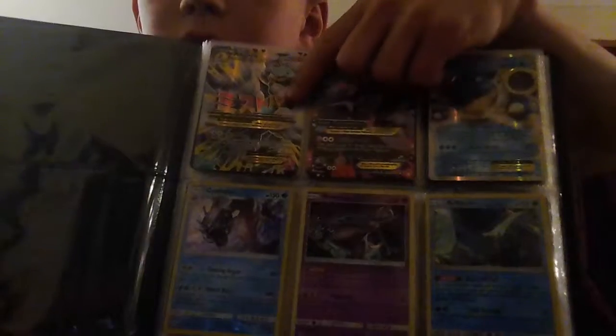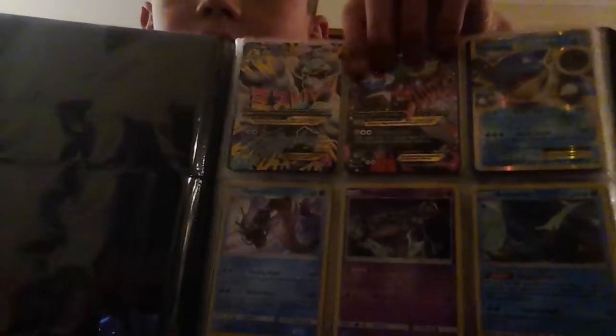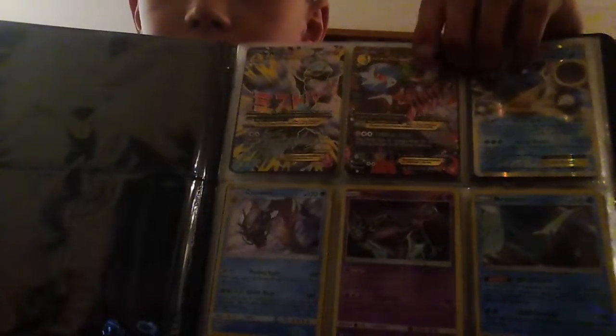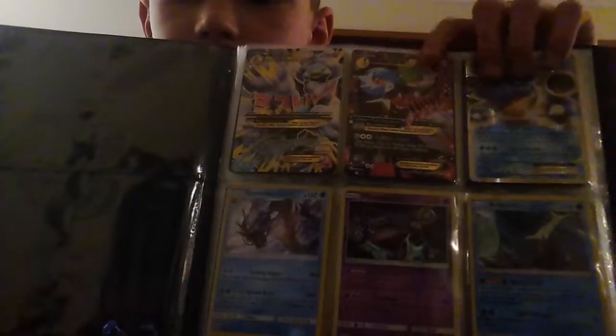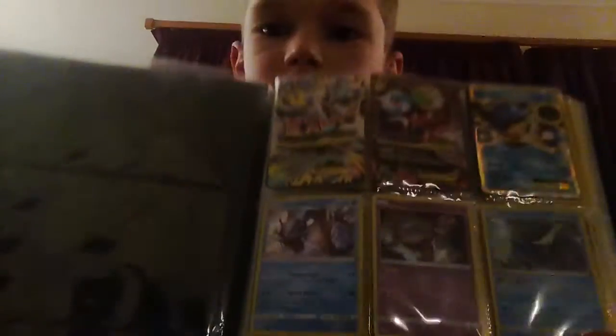It just keeps going on with holos - a bunch of holos. And then my really good page: my big old Altaria EX full art that I got out of one pack, a Mega Gardevoir EX full art - I think it might be a Secret Rare, not pretty sure. I traded it with my friend Anton. And then I have a Blastoise EX Secret Rare.